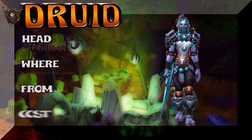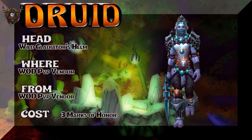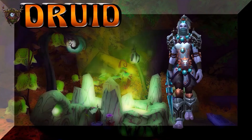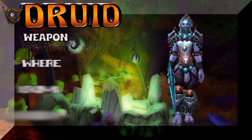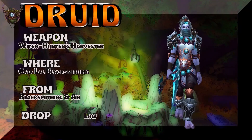So we have a little bit of Legion, a little bit of BFA here, and just a touch of WoD, which is the headpiece. And the weapon, I believe, is Cata-level Blacksmithing — check your local Blacksmith or Auction House.